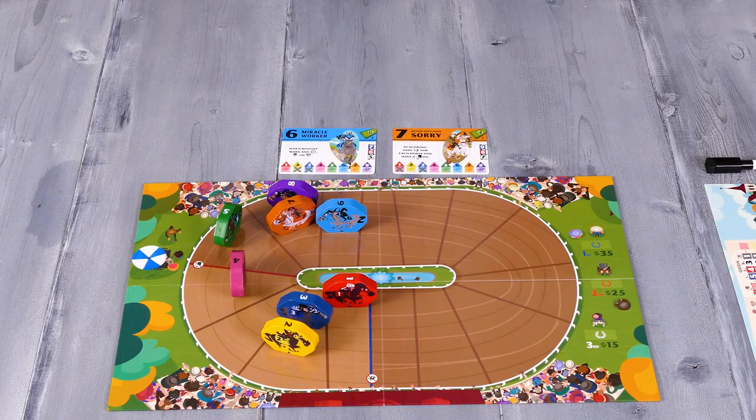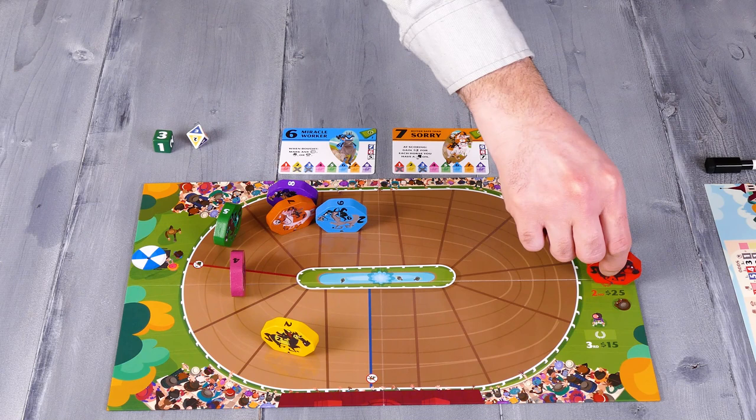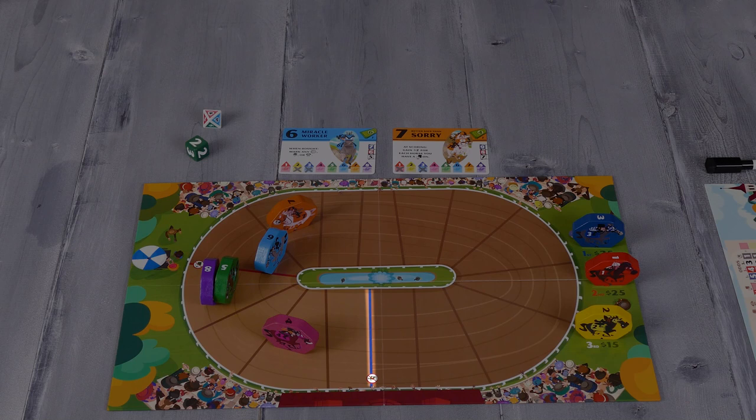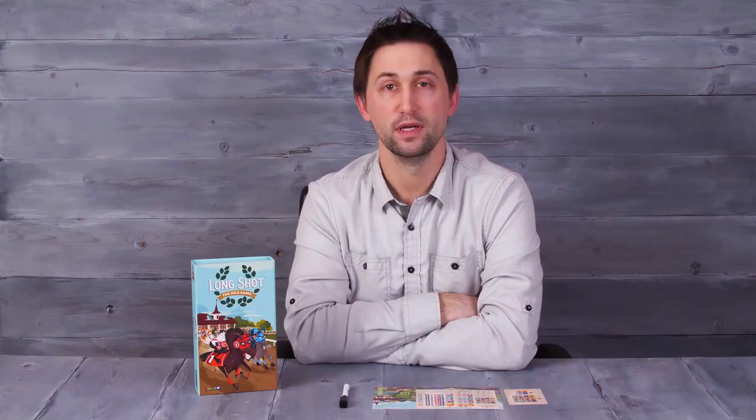After each player has taken a turn, the active player will pass the dice to the player on their left, and a new round begins. Play will continue like this until 3 horses have passed the finish line. When the first horse passes the finish line, take the wooden horse token and move it to the top spot on the winner's circle track. The second horse to cross goes to the second spot, and the third goes to the third. Once a horse has crossed the finish line, no more bets can be made for that horse, you cannot buy that horse, and that horse will no longer move. Horses can only pass the finish line from their horse number being rolled or from a secondary movement — not from a concession bonus ability.